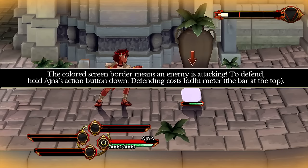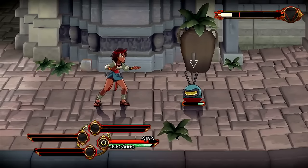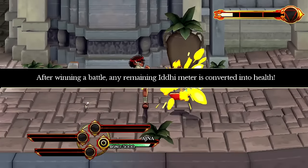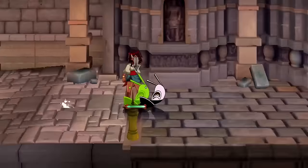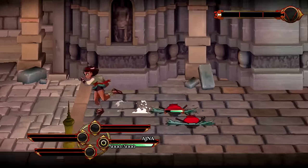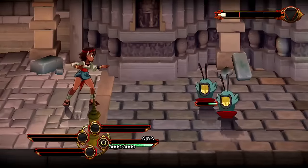Now we get to the meat of the gameplay. The colored screen border means the enemy is attacking. To defend, hold the action button down — that's the circle button. Defending can cost AG meter, which is at the top of the screen. After winning a battle, any remaining AG meter is converted into health, which is nice. And if you double-tap, you can do it faster. Try holding up or down when attacking to use different attacks — I just used an up attack and hit multiple enemies simultaneously. By doing this multiple times, you can deal a lot of damage.